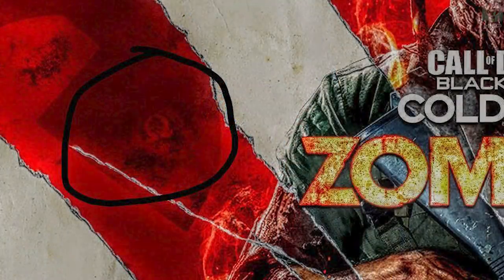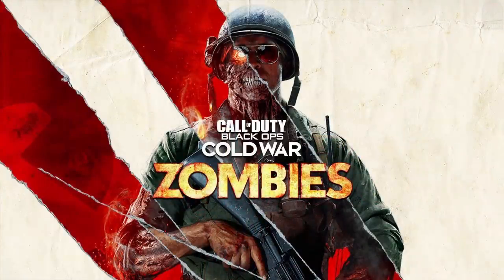If we darken the red on the other strip of red in this image we can also see the same Omega logo that we saw from the teasers last week, and I'm calling it now — this is going to be the symbol for the important group that the story is going to be centralized around. Like you know how we have Group 935 in the original Aether story? Well I'm very confident that this Omega symbol is fully tied in with the new group that is going to be focused on in this storyline as the creators of the Zombies.